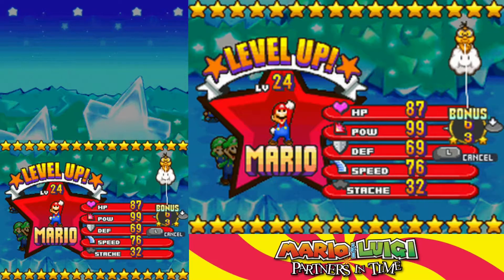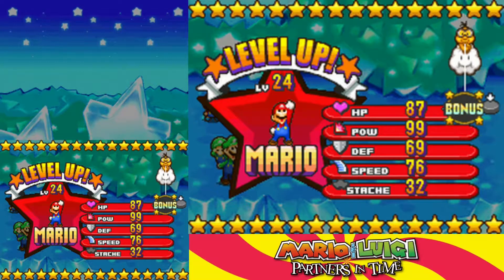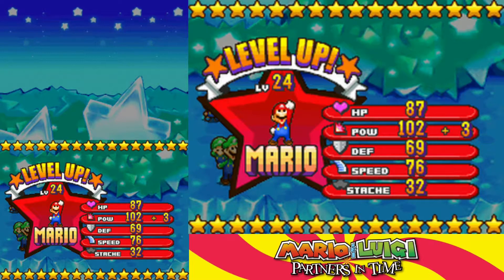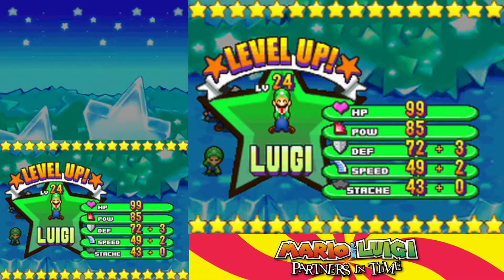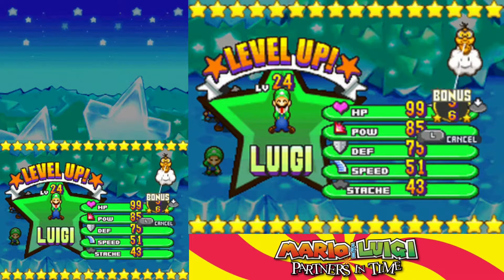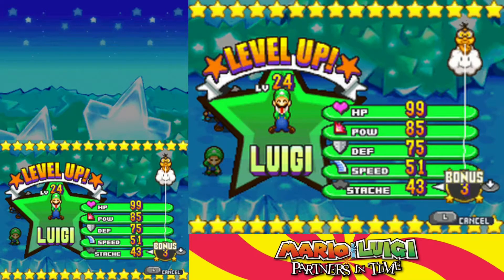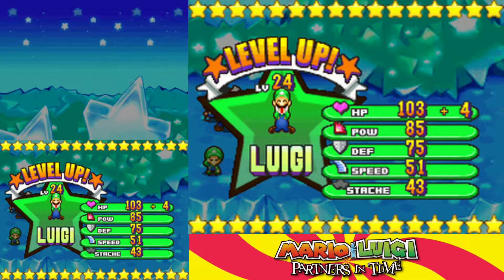We are going to get a level up. We've got good rolls on HP and Power. I think I'll just go with Power, because I like having that over 100 — that's really exciting. Luigi's about to get base HP over 100, which would also be nice. Speed and Defense also look good, but I think we'll go with HP just to get something over 100, since we're so close.